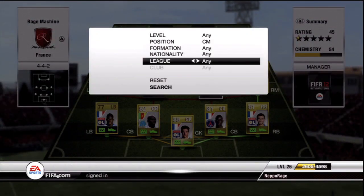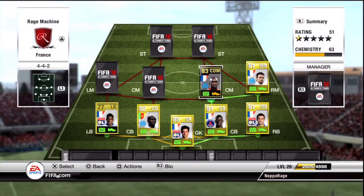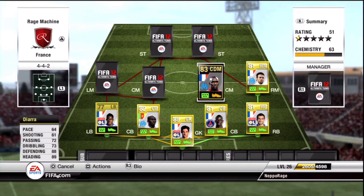The first centre midfielder we've got is actually Diara, the in-form version. I got him in a pack too — I never get team of the year or in-forms in packs, so the fact that I actually did, I've got to make a squad builder with them. You can get this in-form card for like 15,000 coins, really not that expensive. It's a great card — look at his defensive stats: 88 defending, 89 heading for a centre midfielder. He's got a high defensive work rate so he never bombs forward and he really, really protects that back four.